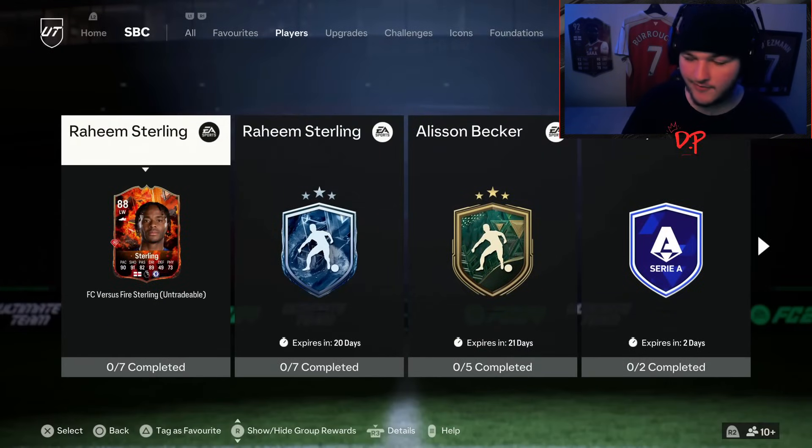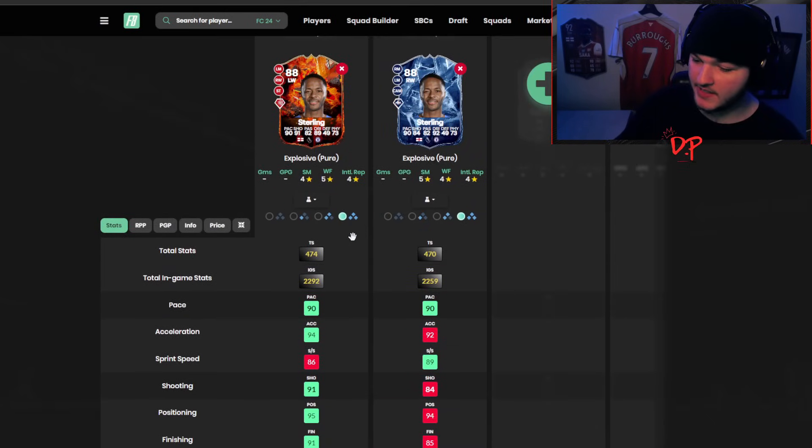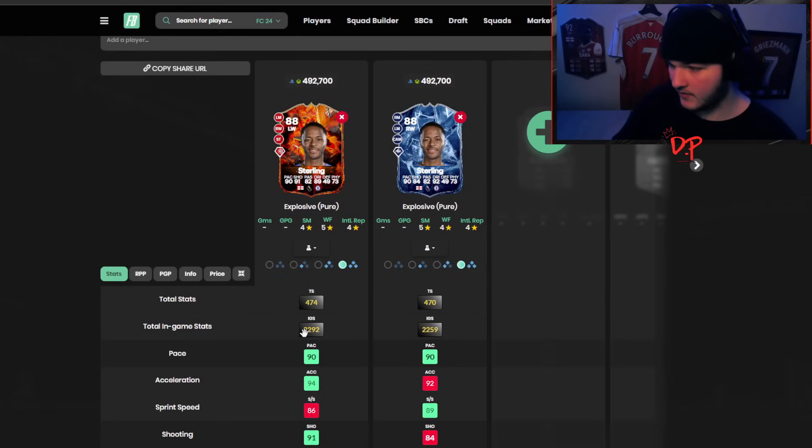Comparing them side by side, the reason I think the fire one is the better option is this: the fire one has significantly better shooting - plus seven shooting compared to the ice. But the ice only has plus three better dribbling than the fire. The trade-off doesn't make sense. In fact, the total stats are 474 versus 470, with more in-game stats going to the fire version as well.